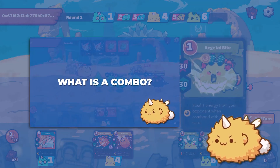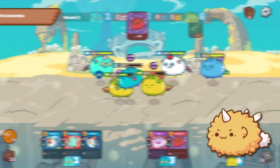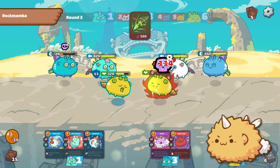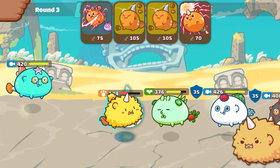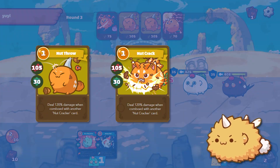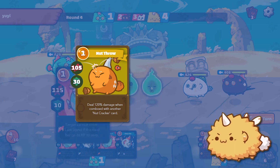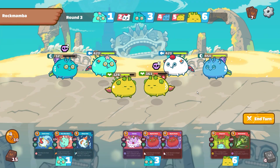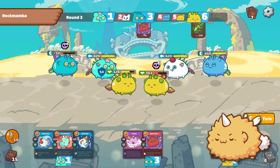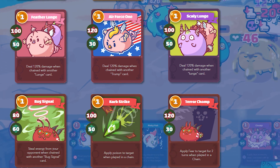We've talked about combos and chains in one of our previous videos. Today, we'll take a dive into what cards we can use to chain. Chaining is something you don't see people do often. Most of the time, players will choose to play combos because the cards are all contained within one Axie and it's the easiest to dish out. But here's the thing — combos only work if you have all the required cards on your Axie. But what if you don't? What if your card draw is bad and your cards are spread across your team? This is when you start using the chain mechanic more often. Unlike a combo, chaining is a mechanic where cards from different Axies would affect each other.